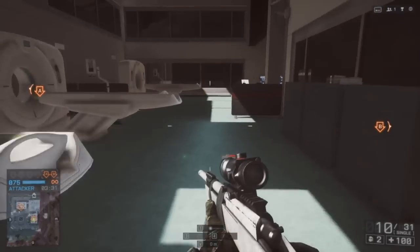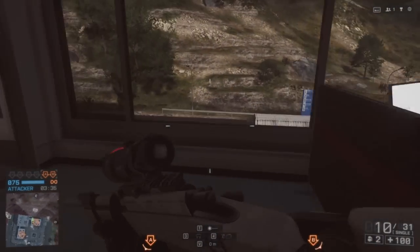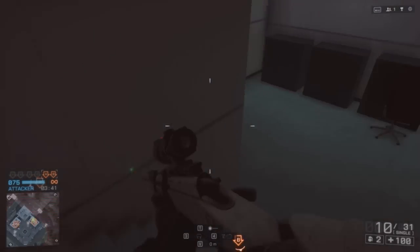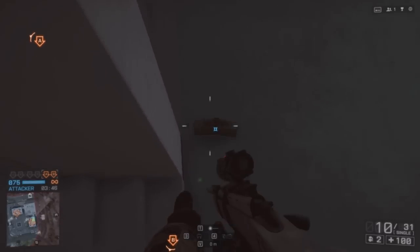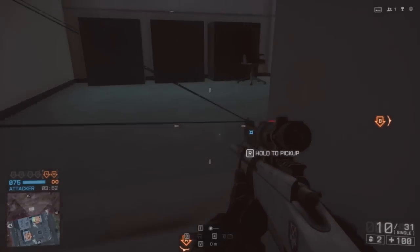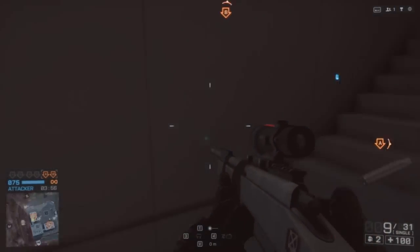Top of the stairs, around tight corners, against cluttered or dark backgrounds — those are very good places to put claymores. This one here is a little bit easier to spot than on top of the stairs because of the white background, but if there were a lot of clutter or bullet holes on the wall in the background, it would be easier to hide.